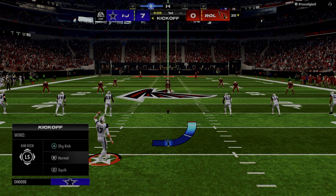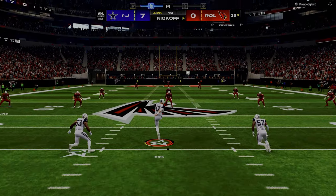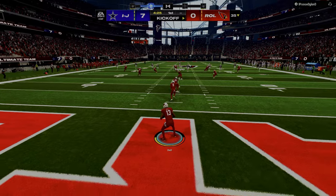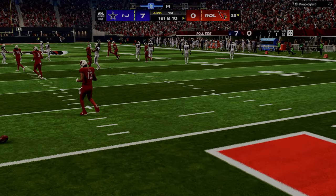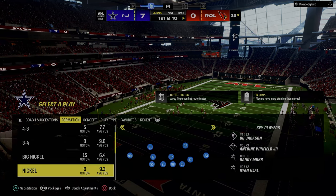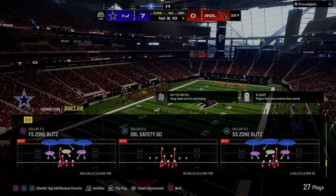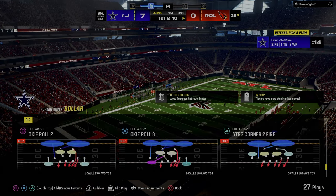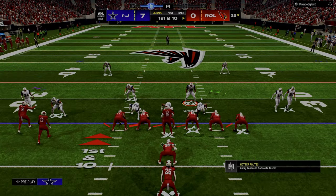If you think about the way blitzes are working in this game, the main meta blitz — the best and most effective blitz that everybody should be running — is the four-man A-gap at Dollar. It's the best blitz in the game, the best bang for your buck from a pressure perspective, and you can do the most with it from a coverage perspective. I'd actually argue the blitz works better if the slot corners are not near the line of scrimmage.